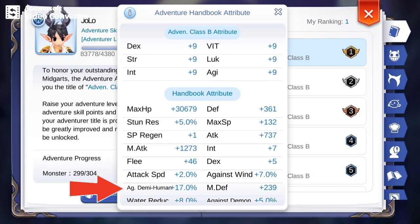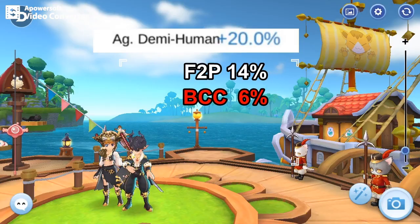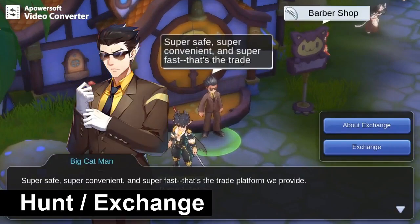I'll show you the items needed to increase this attribute. As of June 2020, the maximum is 20%. 14% is accessible to all players, while the remaining 6% requires BCC. Let's start with the items that you can hunt or buy directly from the exchange.